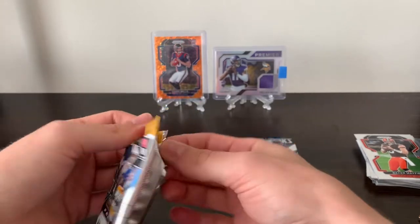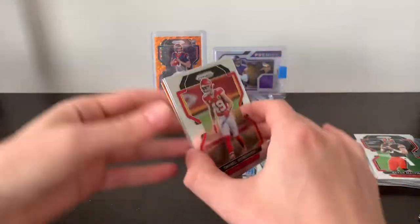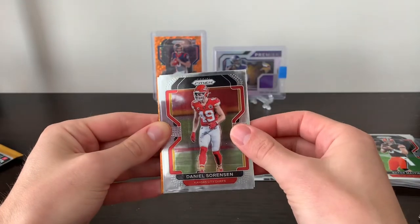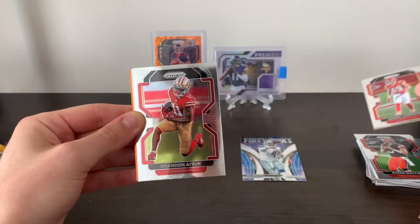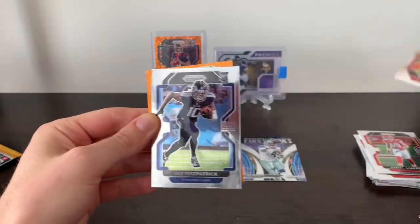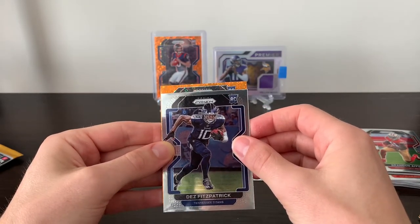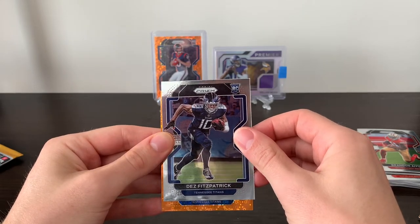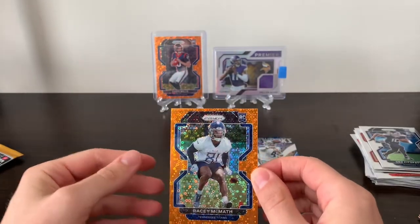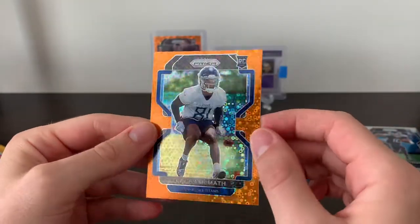And last pack — some last pack mojo. It's been pretty rough, not getting the parallels that we wanted and only a few rookie cards, none of the top guys. So need something to go our way here. Daniel Sorensen, second of him from the box. Brandon Aiyuk. Rookie — Des Fitzpatrick. And the final Orange Disco — we got our rookie, Tennessee Titans. I'd like to see a Caleb Farley here, and it's Racy McMath again. So a whole bunch of doubles. I wanted the Caleb Farley as a VT guy — Virginia Tech — but yeah, Racy McMath there.